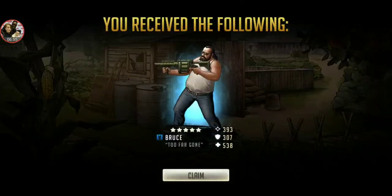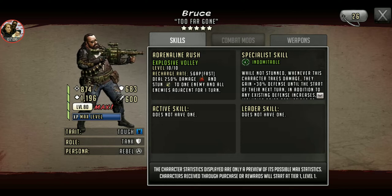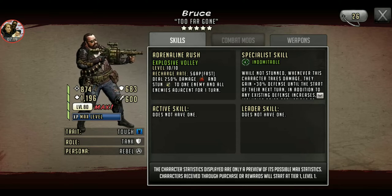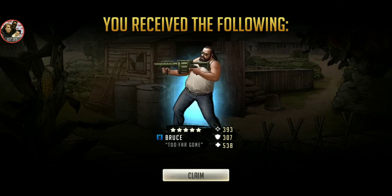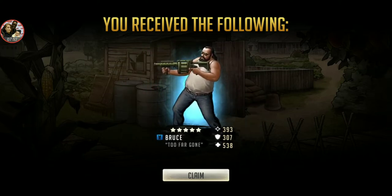This is new for me — just like pulling an ascendable, I'd be freaking out if I did that. I got Bruce! I remember wanting him so bad back in the day when he came out. Deal 250 damage and stun to one enemy and all enemies adjacent for one turn. I have seen some pretty decently successful tower teams that have this guy in it because of the damage he gives to all adjacent. I want to say a Kenny or Andrea lead with him and the blue Governor or Rocket Launcher Ape — they get towers religiously. Might be a character I should look into leveling just to use on towers.